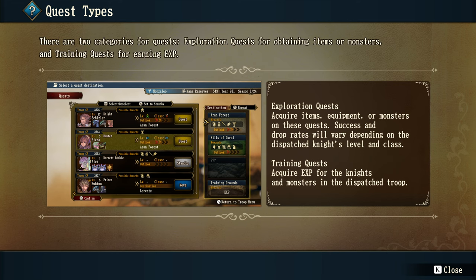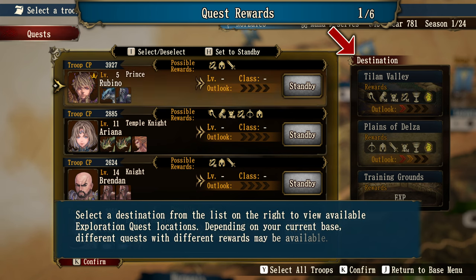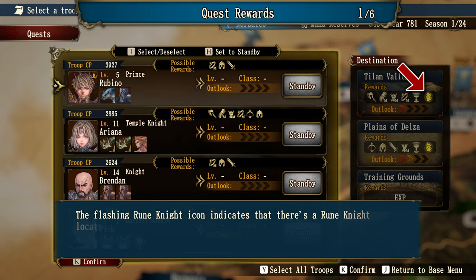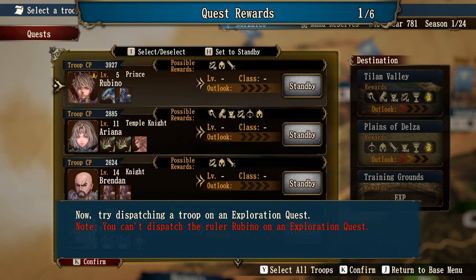Exploration quests let you acquire items, equipment, or monsters. Success and drop rates vary depending on the dispatched knight's level and class. Training quests let you acquire XP for the knights and monsters in the dispatch troop. Choose one of the troops stationed at your base and select dispatch to begin. Select a destination from the list on the right to view available exploration quest locations. Depending on your current base, different quests with different rewards may be available. You can't dispatch the ruler Rubino on an exploration quest.